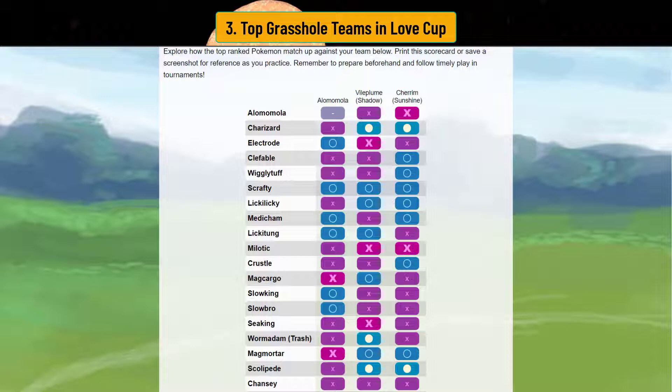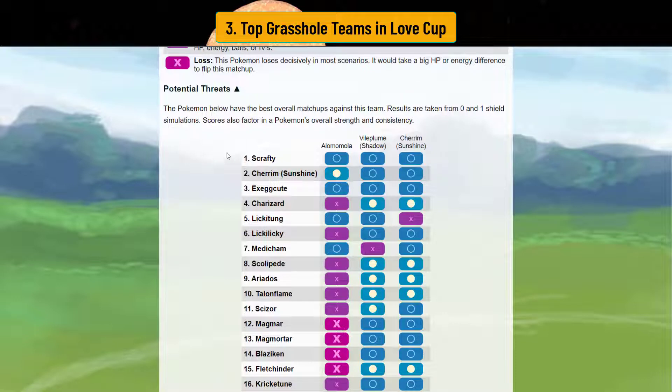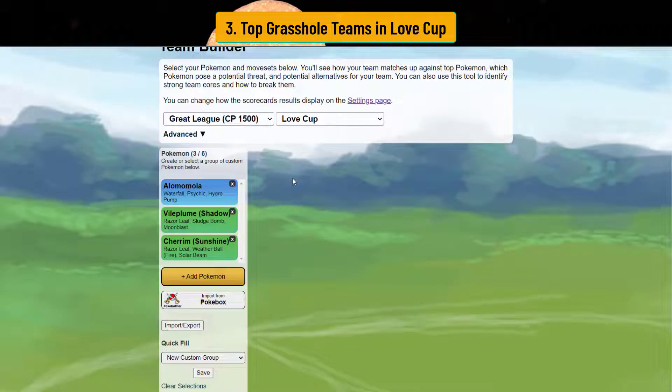Charm Sunny unfortunately can get run over in two-shield because it's not a fire type and does not resist Charm. The double razor leaf team doesn't have many weaknesses across the board — looking at potential threats, you're only weak to Charm Sunny itself, Scrafty, and Executor. Those are one or two patterns you likely won't see often. If it's a razor leaf Charm variant, shadow Vileplume actually resists razor leaf, so you can out-shred Charm with a shield. Very powerful team — 601 threat score is low, and Alomomola as a tank makes this the most viable grasshole option for the Love Cup.